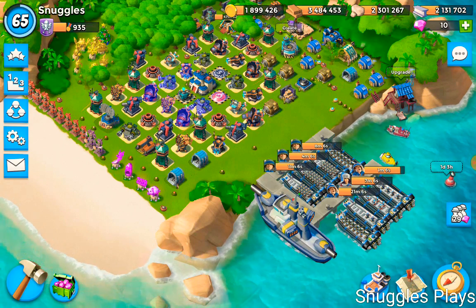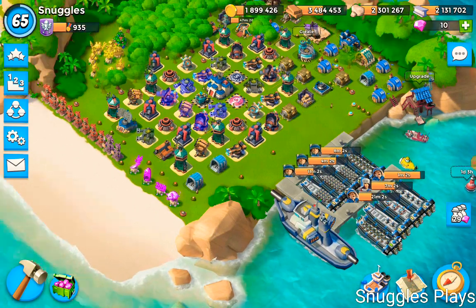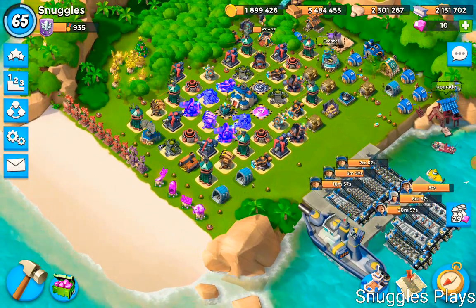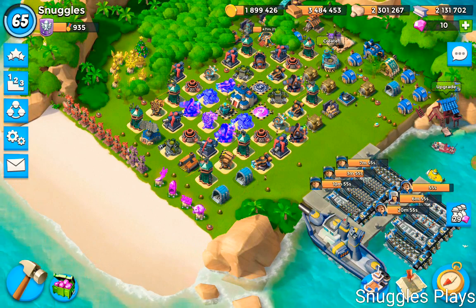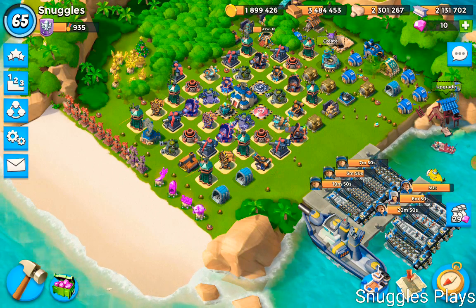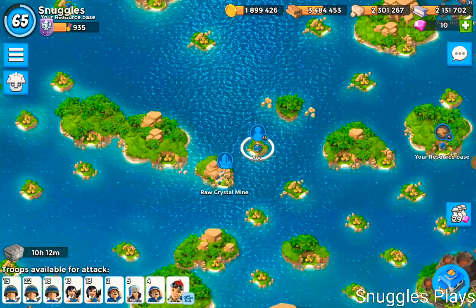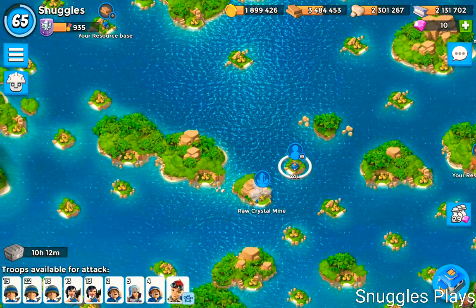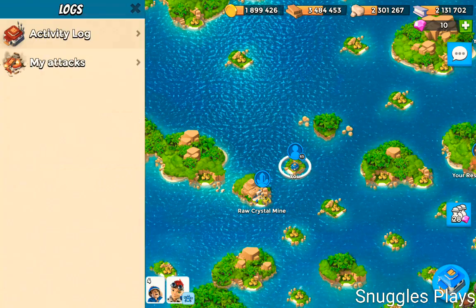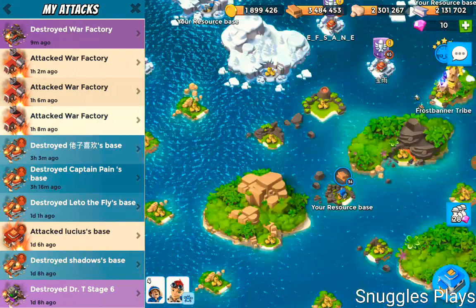Before you go 'oh Snuggles, not another War Factory with RZCM' - I've said before and I'll say it again, I do find RZCM one of the simplest troop combos and easiest to tackle War Factory with. When you see the War Factory layout they've given us this week, you might know why I've picked that, but I'll explain anyway. We did it in four attacks.